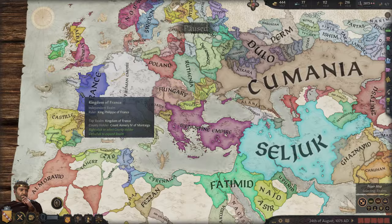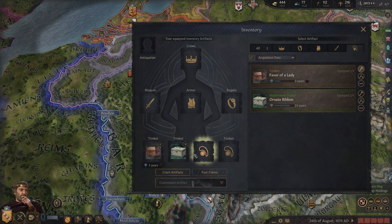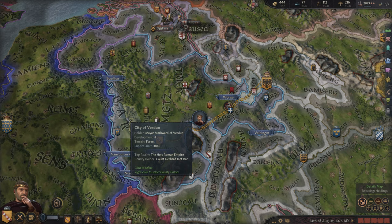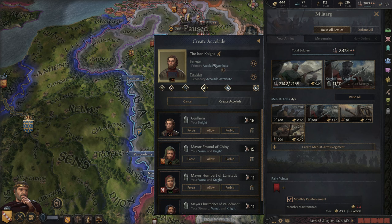Hey, what's up guys from Frighttorn, welcome back to Crusader Kings 3: Wards and Wardens. The first thing we need to do today is equip this Ornate Ribbon. The game used to do this automatically if you had open slots; I don't know if they changed that intentionally or if it's a bug, but clearly it's not equipping them. We'll get that equipped and get those bonuses, particularly to the seduction.